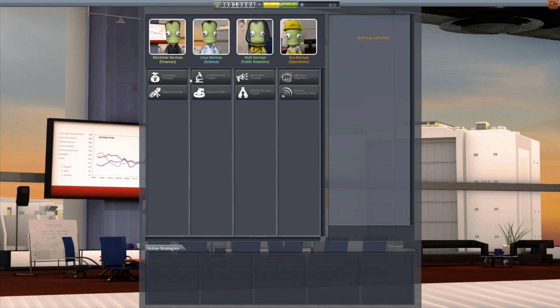These guys let you adjust your strategies. What the strategies do is let you convert one currency into another. For example, if you don't know what reputation does, you might be inclined to convert some of it into money. An appreciation campaign, spearheaded by Walt Kerman of all people, will take 5% of the fund income but get you more reputation for your funds.